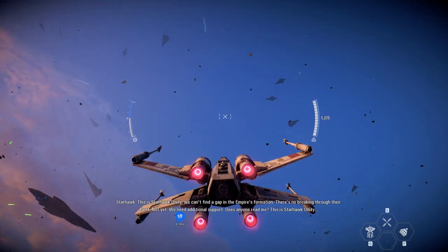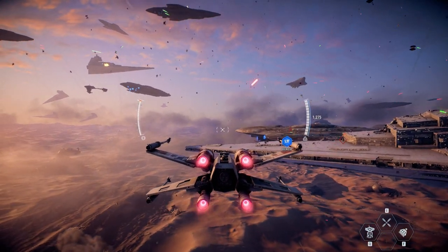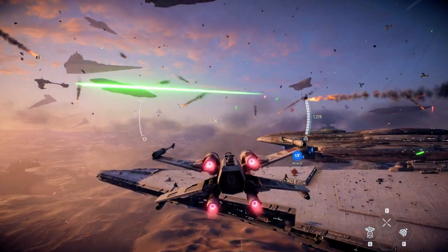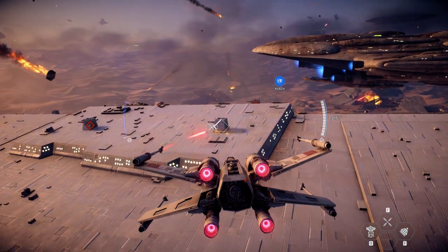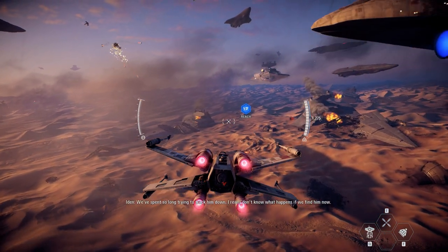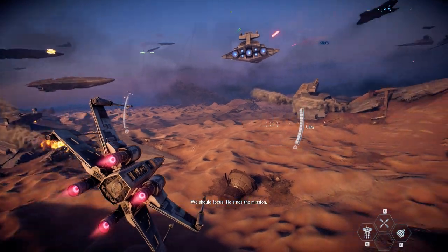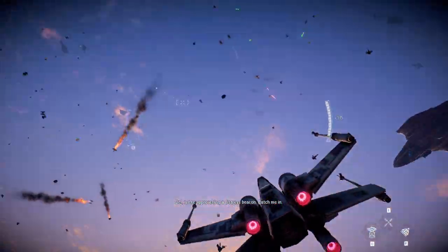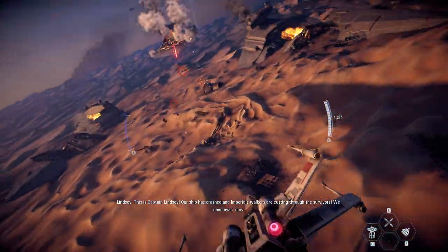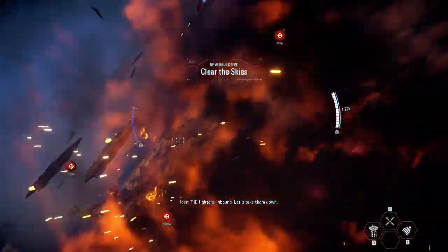This is Starhawk Unity — we can't find a gap in the Empire's formation. There's no breaking through their fleet, not yet. We need additional support, does anyone read me? Sounds busy up there. A fight this size? It's everyone for themselves. Best thing we can do is focus on what's down here. So what happens if we cross paths with your dad? We've spent so long trying to track him down — I really don't know what happens if we find him now. We should focus, he's not the mission. We're approaching a distress beacon — patch me in. This is Captain Lindsay, our ship has crashed. Imperial walkers are cutting through the survivors, we need evacs now. Heads up, enemy ships closing in on us. TIE fighters inbound — let's take them down.